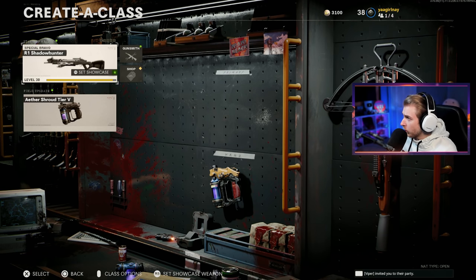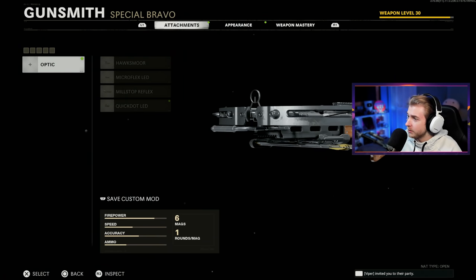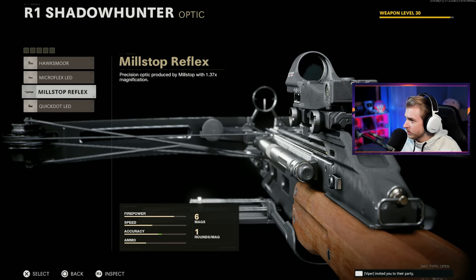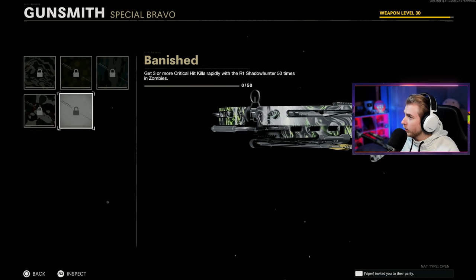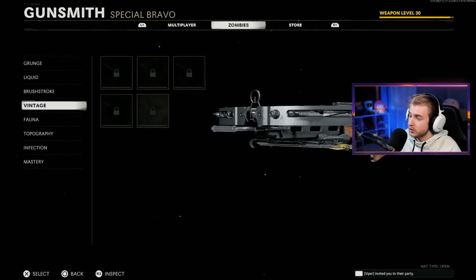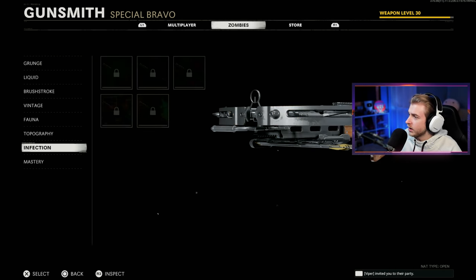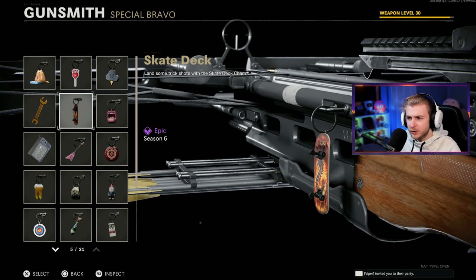I already went ahead and got this thing leveled up in multiplayer. These special and melee weapons don't have a whole lot of camos, so I tried to save them for these videos. I don't think I'm gonna put an optic on this — I don't really think it's needed. Maybe the mill stop just to guarantee headshots. No, I'll leave it default. For camos we need 1500 kills, three or more critical kills rapidly 50 times, kill three or more enemies with a single shot 50 times — I'll probably use shatterblast for that. 1500 kills while pack-a-punched, 10 special or elite eliminations, 10 kills rapidly 10 times, and 20 or more consecutive kills without getting hit.